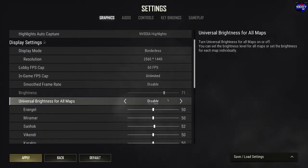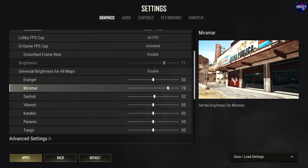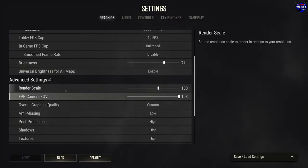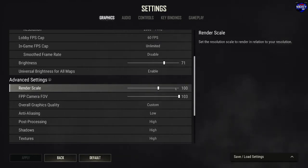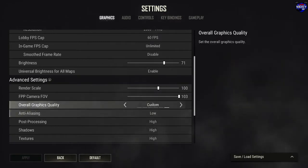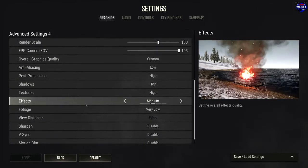You can also disable the universal brightness setting and go into each map in rotation to change the brightness individually — so if you think Miramar should be a little brighter, you can crank that up. Render scale I leave at 100 — going higher will affect performance, going lower affects quality, so 100 is a good number. FPP FOV — I think the default is 90 — I always crank mine up to the max. For actual graphics settings you have Ultra Low, Very Low, Low, Medium, High, and Ultra. I run mine on Custom.